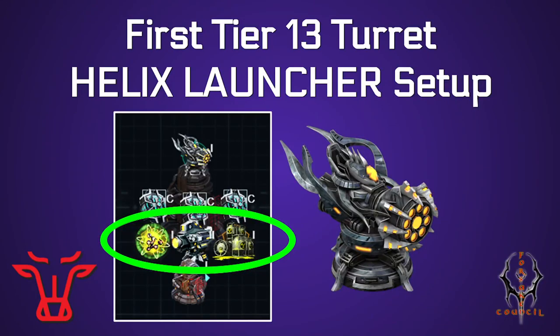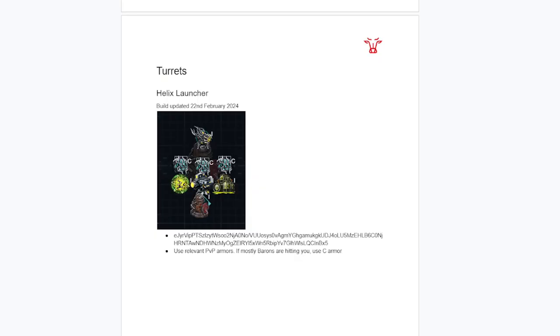We have our first tier 13 turret, the Helix Launcher, which should be able to help stop the Barons which coiners are hitting you with a fleet of 5. I also want to remind you as we get started, before I show you the build, that all of this stuff is going to be available in my builds document, which you can click and access through the link in the description of my videos. Big thanks to the channel members who are helping support this and making that stuff possible.